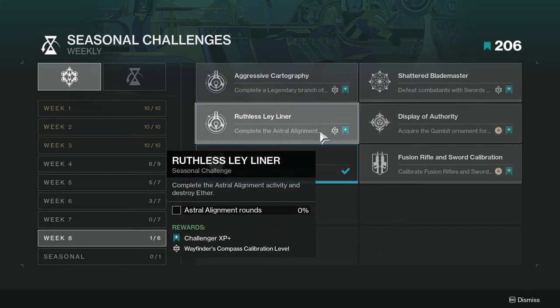For Ruthless Ley Liner, complete the Astral Alignment activity and destroy ether. This one's not hard — you just have to get lucky and get the actual activity to do that one.